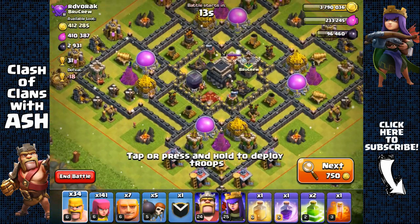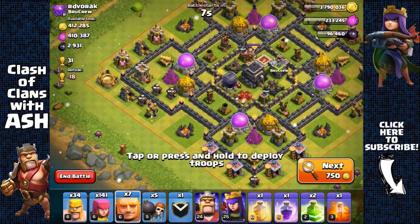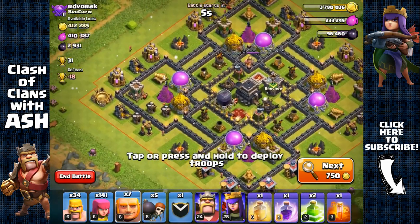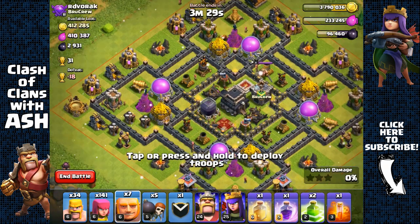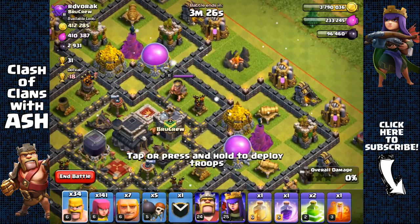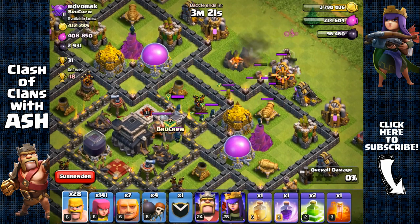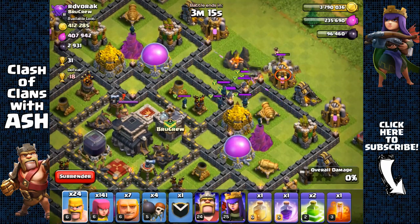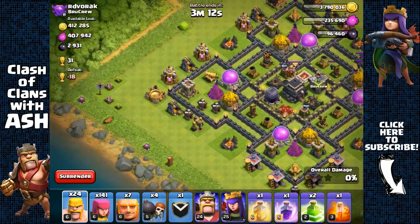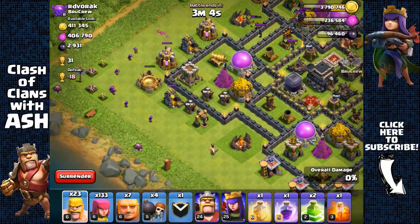On the first search we have this Town Hall 9 with really high-level walls but really weak defenses — Town Hall 8 level defenses. So I'm definitely gonna attack this base from the left side so we can get both the Dark Elixir storage and the Town Hall pretty easily. Let's check the clan castle first — there are archers and wizards in there. We're gonna keep sending in barbarians to pull out those archers and the rest of those troops.